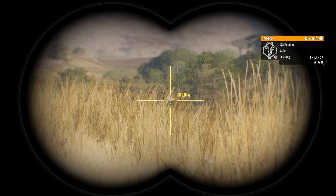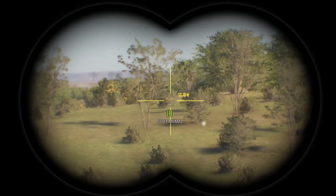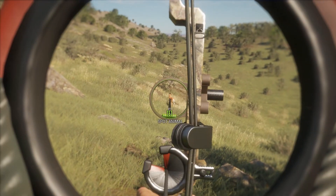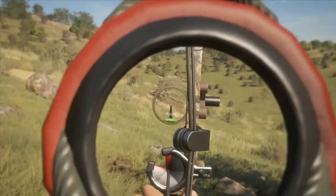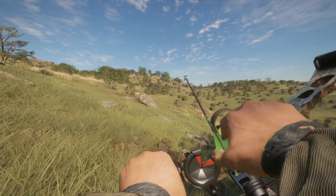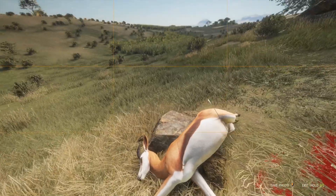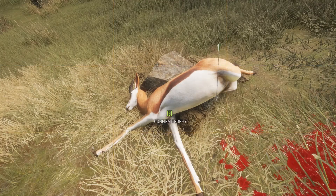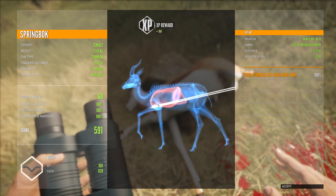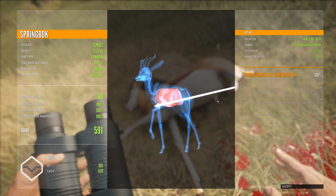There's a springbok resting about 300 meters away — let's go check it out. This one just randomly came jumping around. Well, this guy definitely came springing to the wrong place. What a nice trophy — it's a female. Did I get the heart? No, it's like scratching the heart. It barely missed the heart. Very glad that it died anyway.